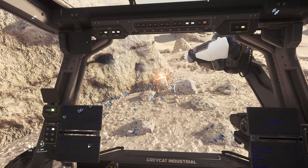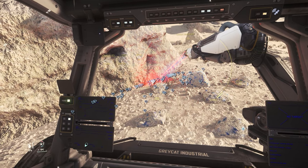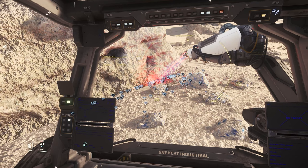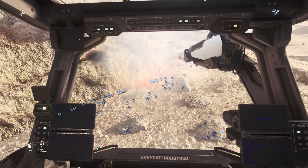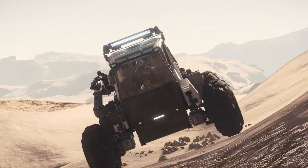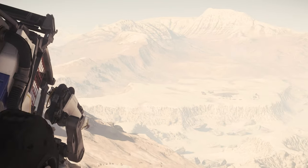After mining and collecting all the raw materials in the vicinity, we make our way back to where we spawned our ROC. There is also a sales terminal where we can turn our material directly into money, and so after a short time we have earned enough money to buy the ROC permanently or to buy a transport ship for it.